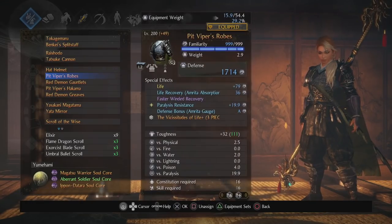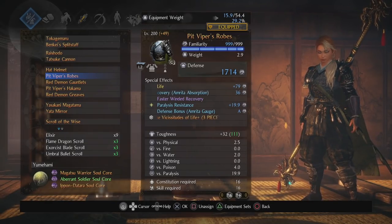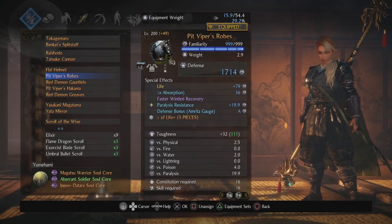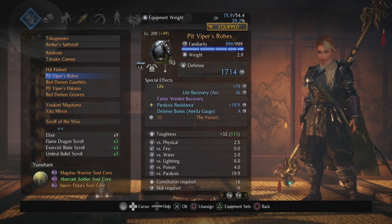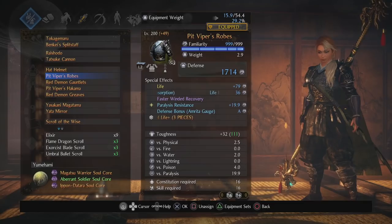Next up is Pit Viper. Life — I don't really need it but I don't know what other stat to put on it. Life recovery on amrita absorption is intentional: basically any time you use a yokai ability or from the many different sources that generate amrita naturally, I get life back. Faster winded recovery is very much intentional as well — you should have this on all your characters no matter what. Basically, you get winded and you don't want to stay winded as long, so just truncate the recovery time.